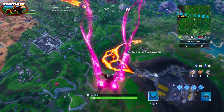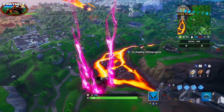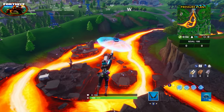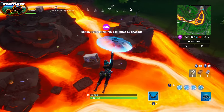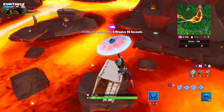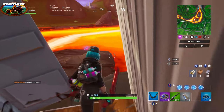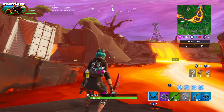Coming back in again straight from the battle bus, we'll be going to the second container located in the lava river area. You've got the one on the left-hand side and the one on a small island. The best place to land is on top of it where it's sticking up, so you can go right inside. That's four down — let's move on to our next location.